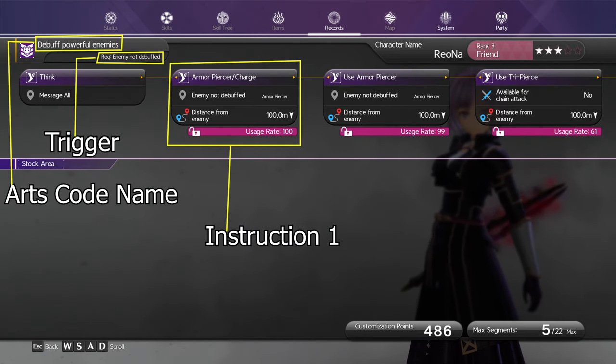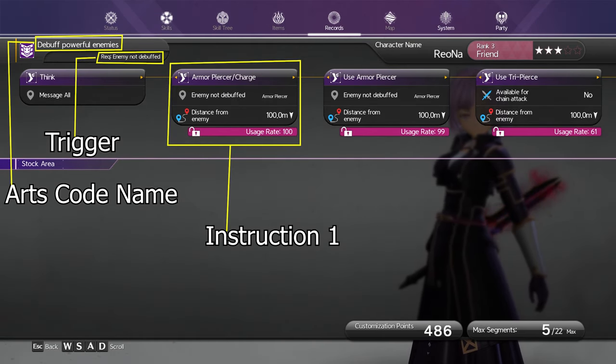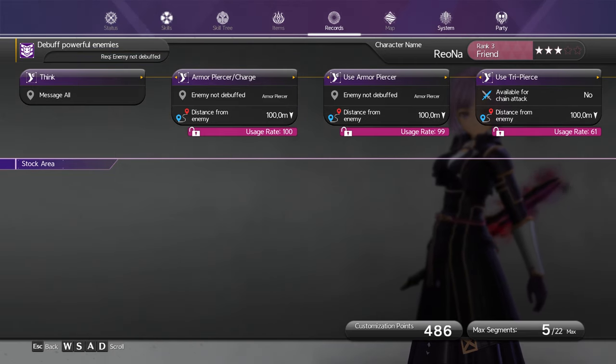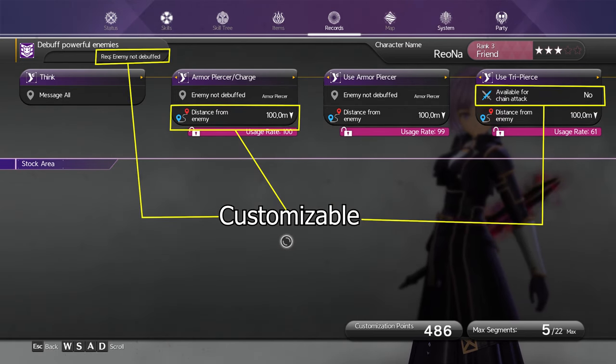From the Think instruction you will then see other instruction blocks linked to it as the next steps to follow. In this example, Riona has an arts code type 'Debuff Powerful Enemies.' When Riona notices the enemy is not debuffed, this arts code triggers — she takes a second to think, charges the enemy, and uses the sword skill Armor Piercer, which applies a defense debuff. From there she uses Armor Piercer again and then Tri Pierce.